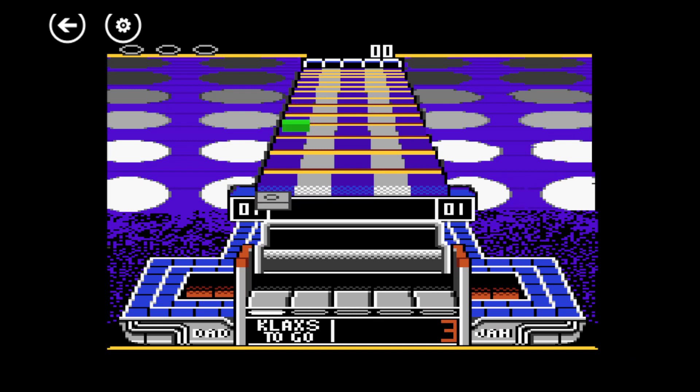Here's the basic premise of Klax. It's a tiny bit like Tetris but not quite the same. What you're trying to do is match the tiles to the appropriate colors — like Klaxes, they call them, sort of piles basically. I'll just put a green on there, that gives us two on that one, and put an orange on there. As you can see, I've just created a Klax there, which gives us some points. At the bottom of the screen it says Klaxes to go — that's your quota to complete the level.